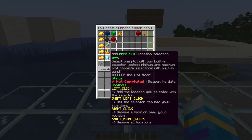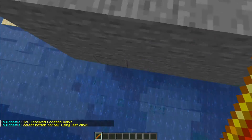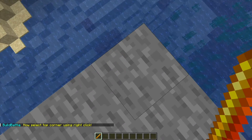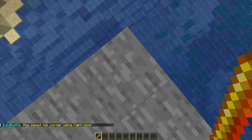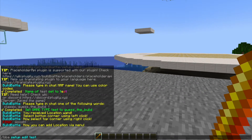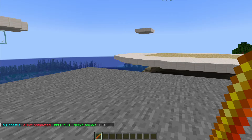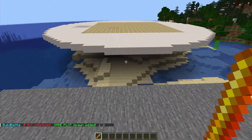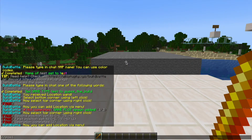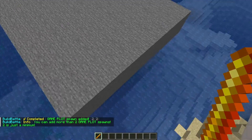This is where we need our selector. We shift left click to grab it in hand and then select the entire area — the bottom left corner first, and then the top right corner. I'll go up maybe 12 blocks and right click, and that is going to be the plot we want to set. Go back into the menu, left click the diamond to add the location we've set, and that is game plot one. You could add another one — here's a small one over here — and going back into the menu we can add the second one. So now we have two game plots.